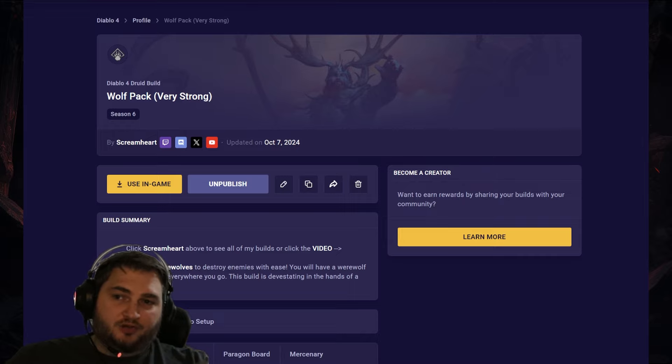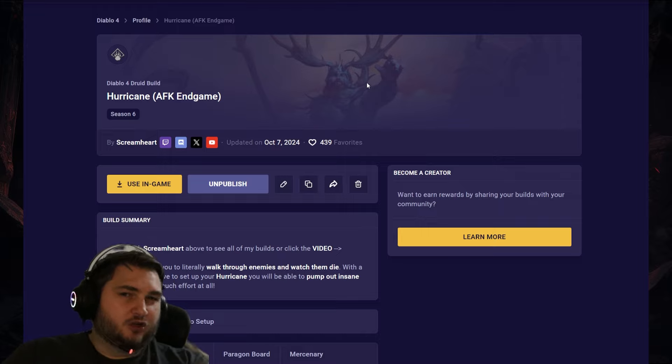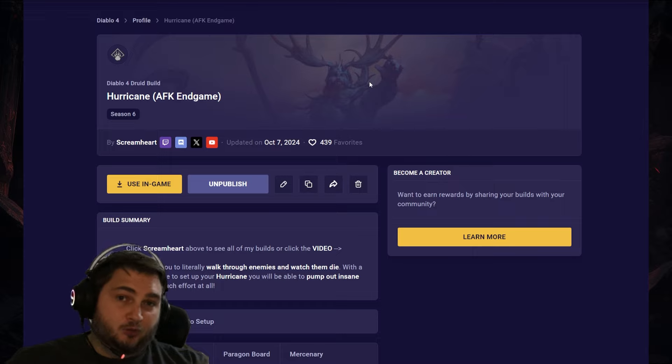In our number three spot, we've got Hurricane. If you've never tried Hurricane, it's a little bit of a clunky build — it takes a little bit of setup, because you have to prep in order to get a lot of damage for the entire duration of the skill cast. I actually added another element this season with Rune Words. Assuming everything functions as intended, I think this might actually be in a really powerful spot.